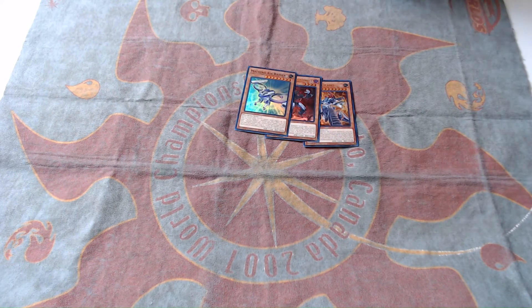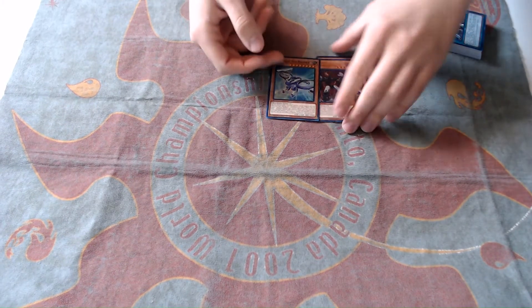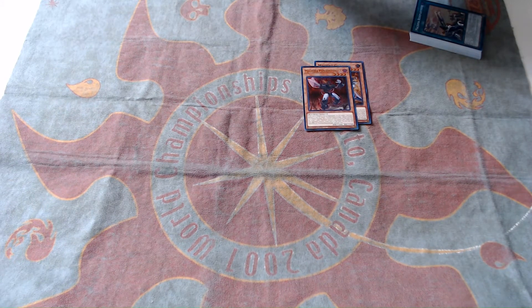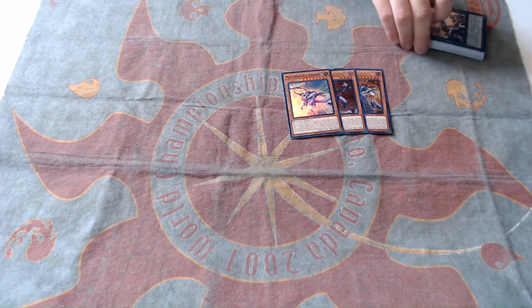Next up is Machina Air Raider. This is kind of an extender — if you're able to pitch a Machina monster to special summon it from your hand, then while it's in play during your opponent's turn, you can target one of your machine monsters, special summon a Machina monster with a different name of equal or lower level from your deck, and then destroy the targeted monster. So this lets us get the pieces we need into play to build the board we want.